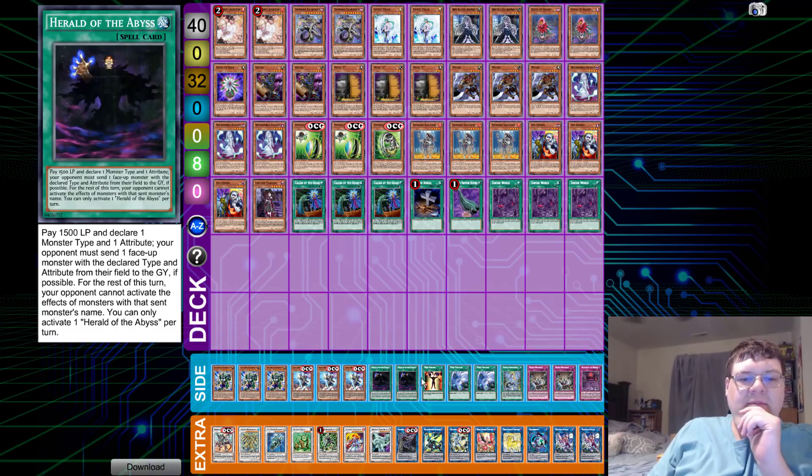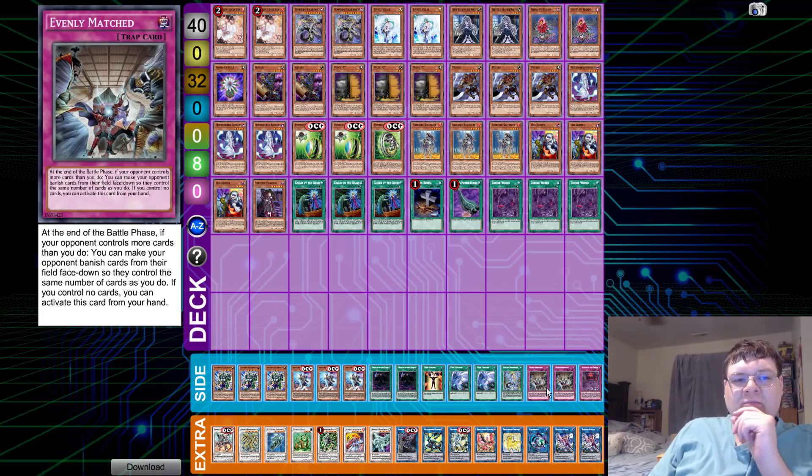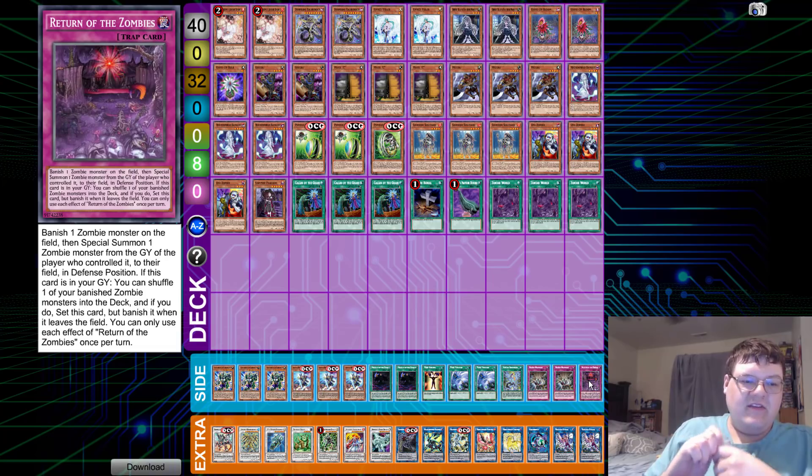Two copies of Herald of the Abyss, one copy of Mind Control, two copies of Twin Twisters, one Zombie Necronize, two Evenly Matched, and one copy of Return of the Zombies.